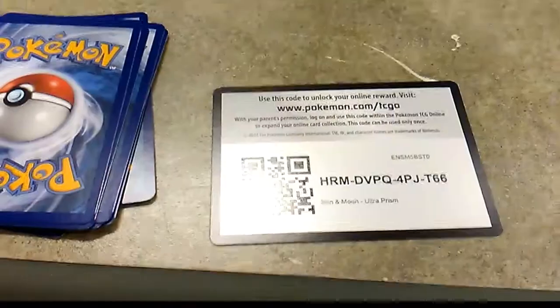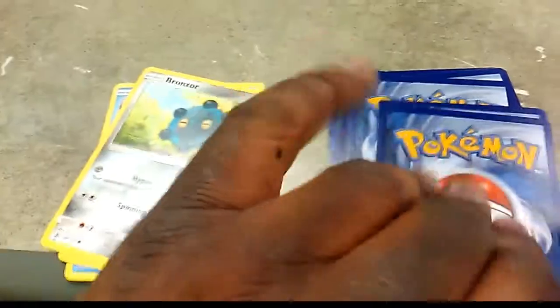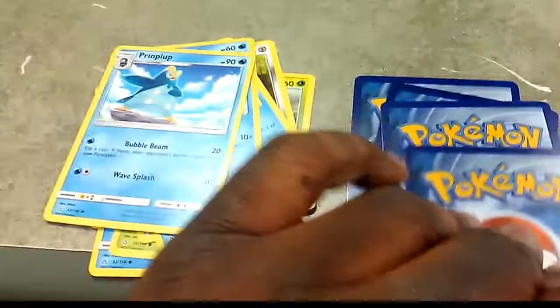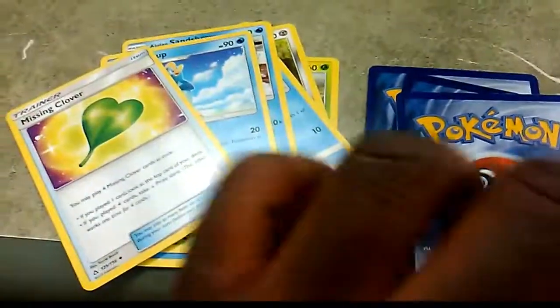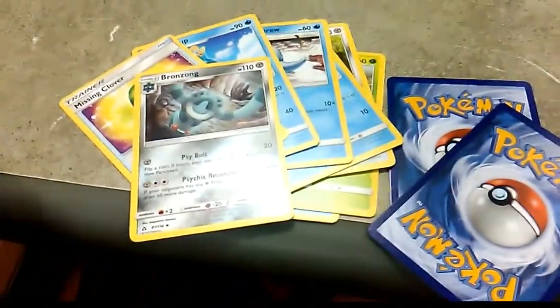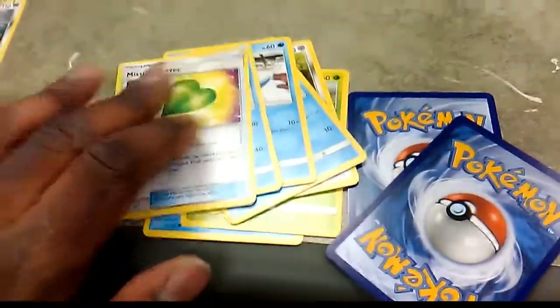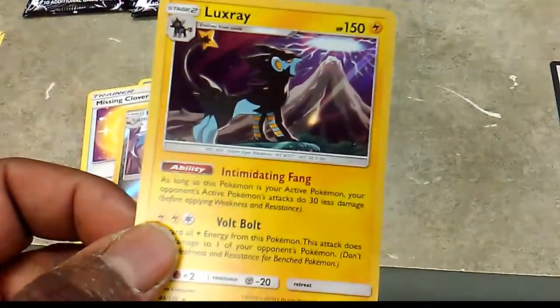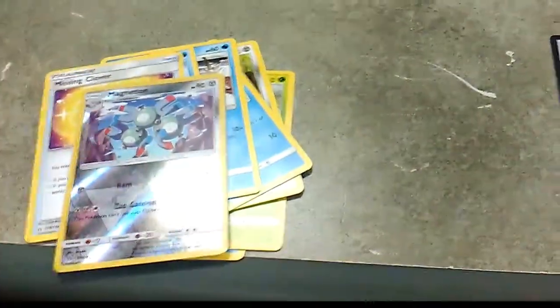Alright, let's see what we get out of this one. We got Piplup, Leelix, Bronzor - you can go in my bunch of things - Delta Vulpix, Delta Sandshrew, Primplup, Heal - missing clover, interesting. Here we go, Bronzor. I'm gonna save that for the intro. Reverse of the pack is going to be a Magneton which is uncommon, and the rare of the pack is going to be a Hollow Luxray. That's one of my favorites!